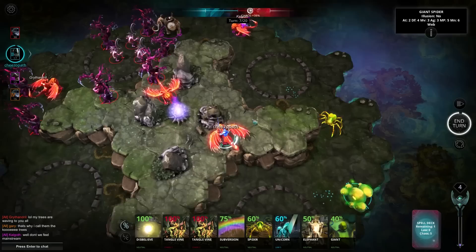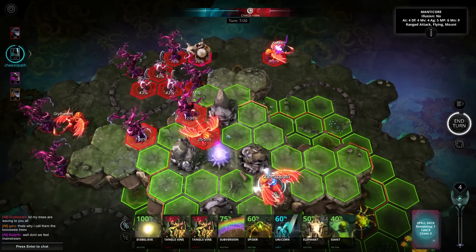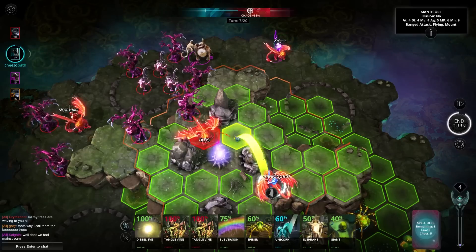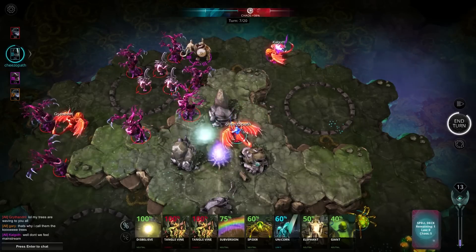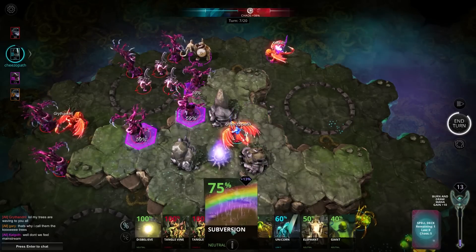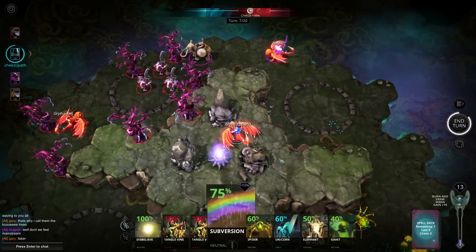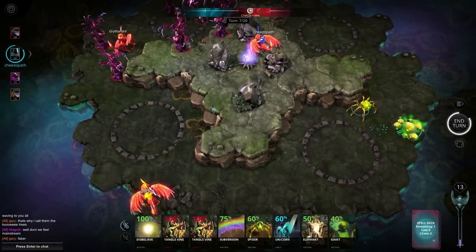Let's move our spider around — he hasn't been particularly useful so far. Let's take this out if we can. It wasn't real. We could subvert a tree but why would we do that? So that's not real. There's probably some more stuff on this board that isn't real, to be honest.